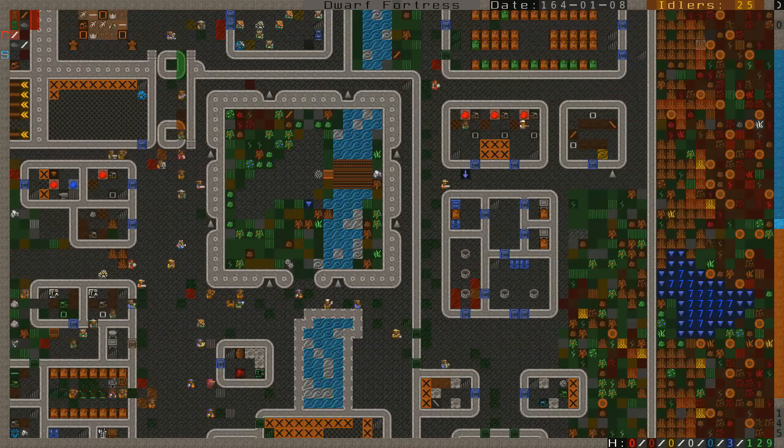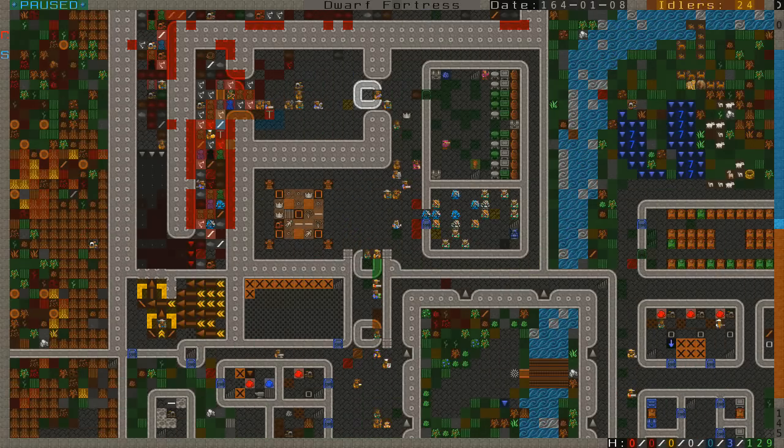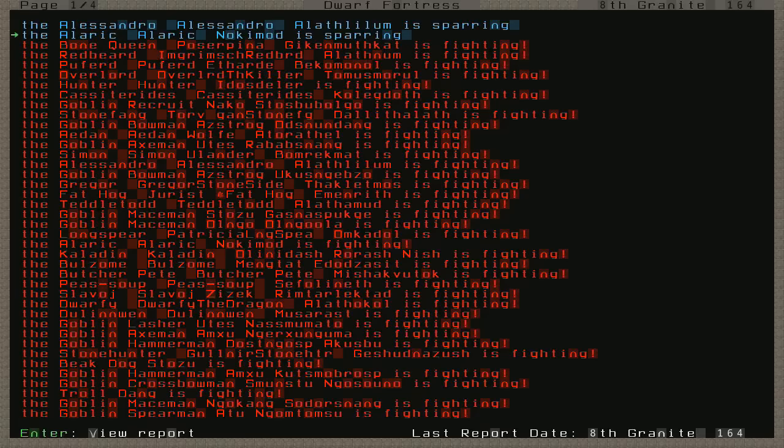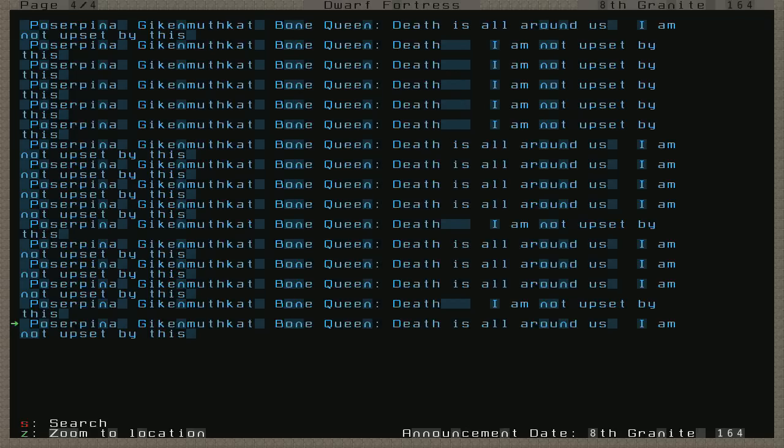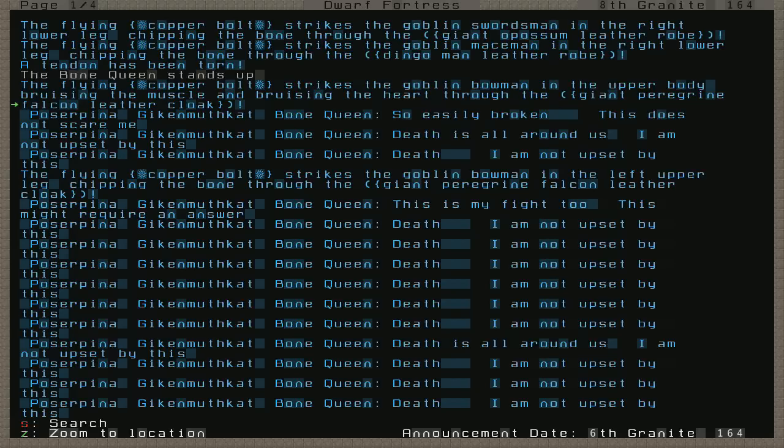You can see we're making some work on the pyramid — we've got an inner wall ready to go. I thought something happened, but actually it was just sparring. Let's look at the Bone Queen herself. Death is all around us, she keeps chanting — she is not upset by this. So she's unfazed by all the death and violence of life at Forest Home. She fell down firing her crossbow with strength and honor. Her copper bolt struck the Goblin Bowman in the upper body, bruising the muscle and heart through the giant peregrine falcon leather cloak. She basically just kept doing what she was supposed to do.